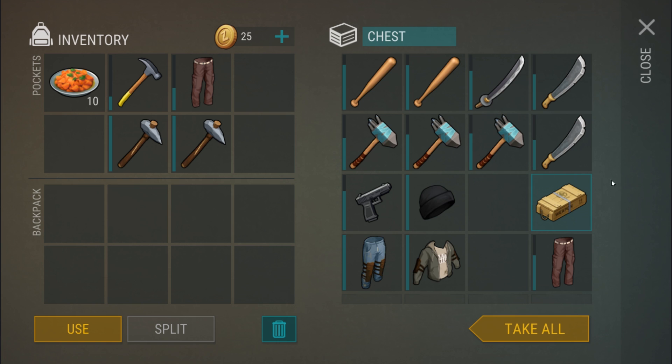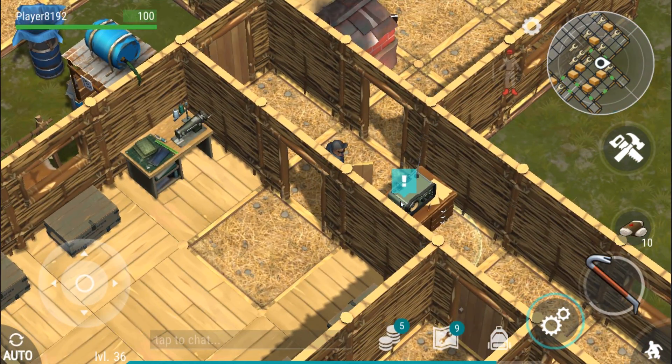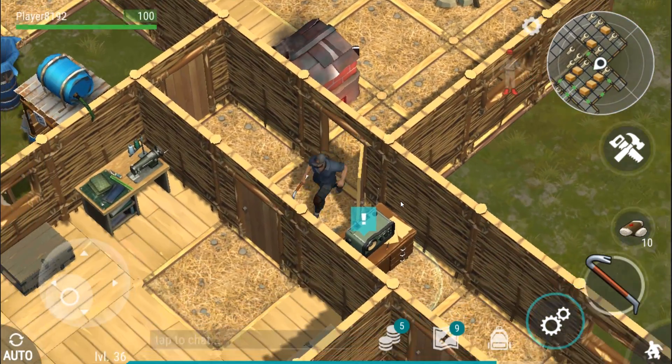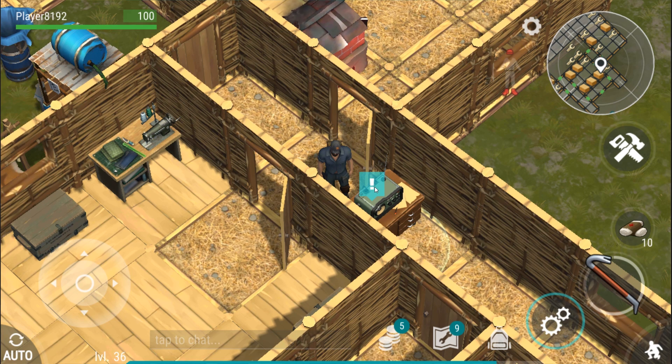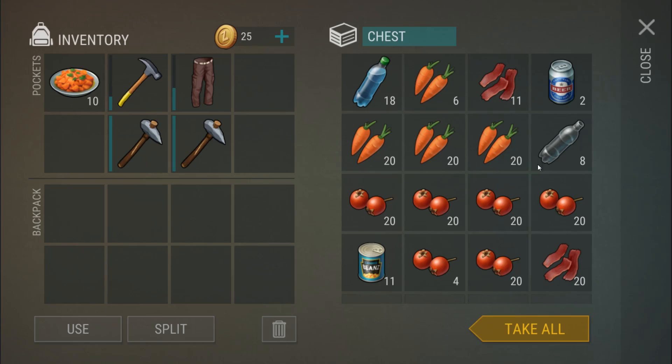I'm a big weapon tease, so I'm gonna make you wait until maybe the middle of the video, maybe the end — we'll have to see. Right here this little exclamation point will give me the alpha bunker code, but I am not ready for the alpha bunker so I will not be going in.